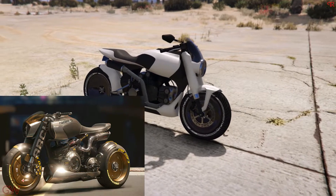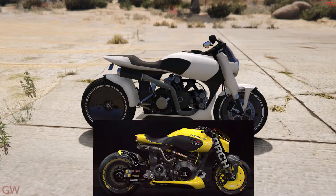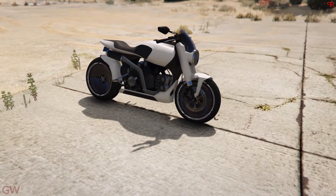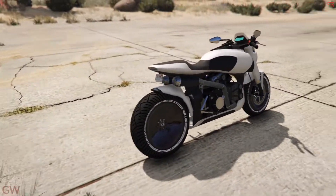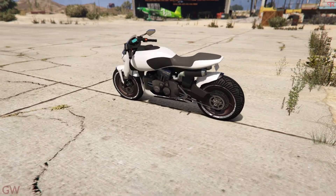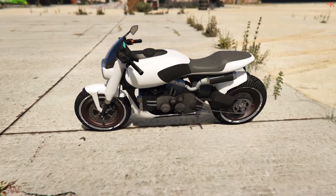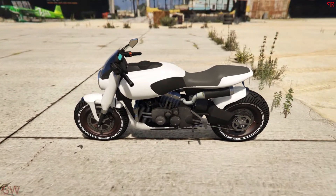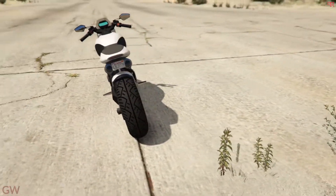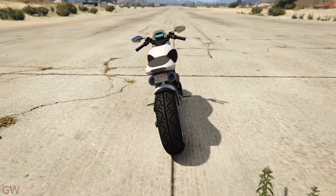This is actually the same motorcycle from Cyberpunk, known as the Nazaré in that game. You can see the similarities from just about every single angle — the whole body style and design. The engine setup is like the Ducati L-twin engines in real life, and the exhaust and tail section are just like the real-life Arch Method 143.